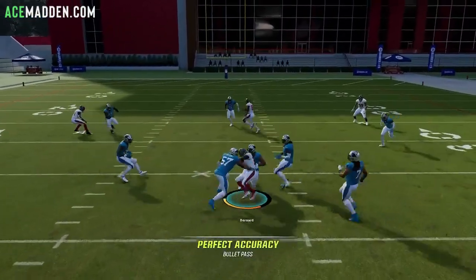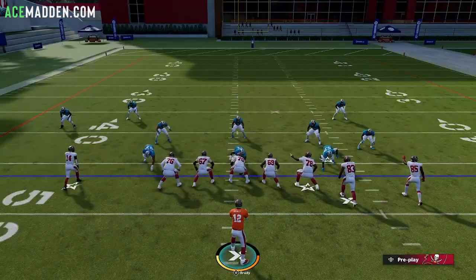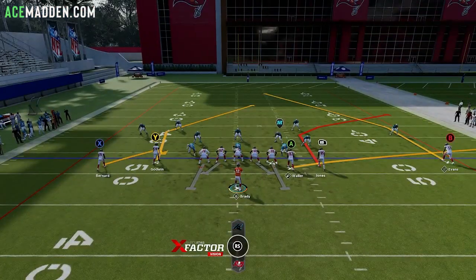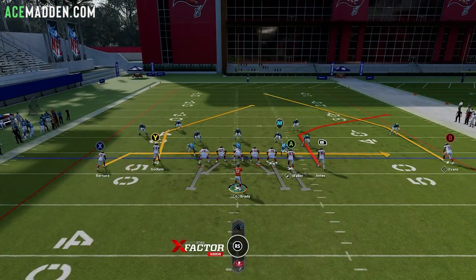There's just an answer versus every coverage. The only thing I'll say is Cover Zero can give you some problems if they commit to the tight end — at that point you have to wait for the break on the angled post or the corner route. Those are your only two options, so you need time. For instance, if it might be Cover Zero, you might want to block your tight end and maybe drag X in case they blitz, giving you an option versus zone.